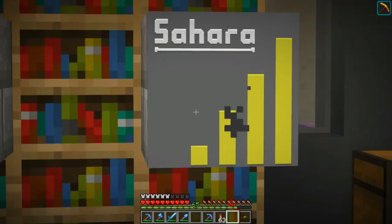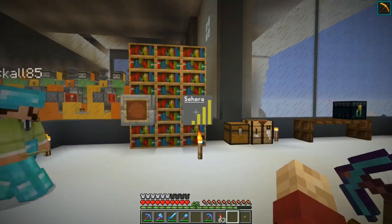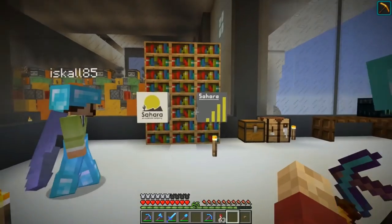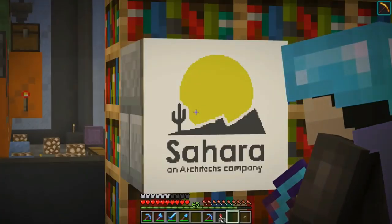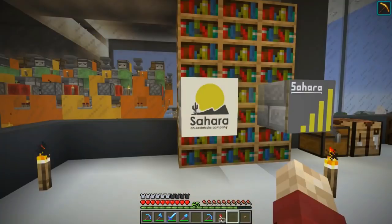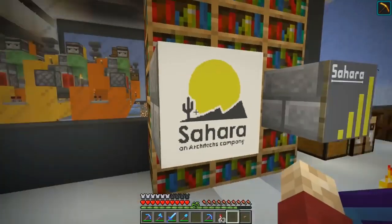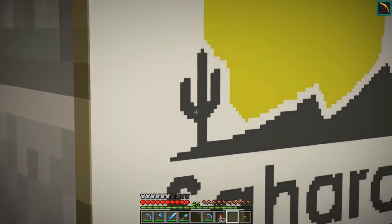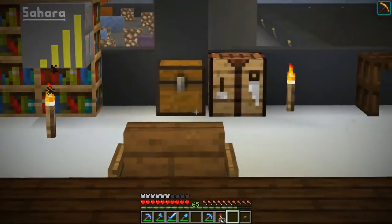Oh yeah, sorry - that's actually a graph of our growth, sorry. Here's the logo - boom! Oh nice, that's so much better! Bumbo Cactone returns on Hermitcraft Season 6. Can we add a little moustache on it? Why haven't we done that? That would make it perfect. I will have to play around with those ideas.